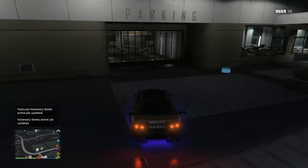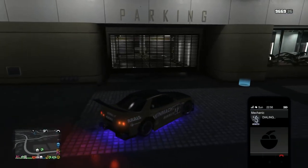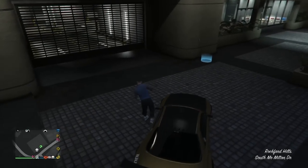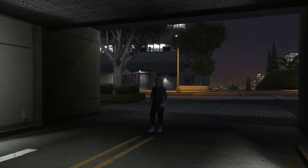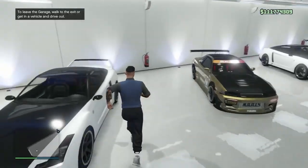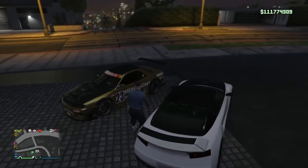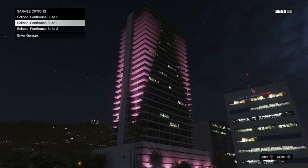Here I am at Eclipse Towers — I have three garages here. I need to make sure the garage I'm driving into is the one with the RH8s, and it's got to be full — this has to be a full garage. I can see Eclipse Penthouse Suite One has a bunch of Retros and a few RH8s. I'm going to go in there and grab an RH8 and drive it out. You could also use a Fagio — you can just call it up through your MC menu, but make sure you're calling one from this specific garage.